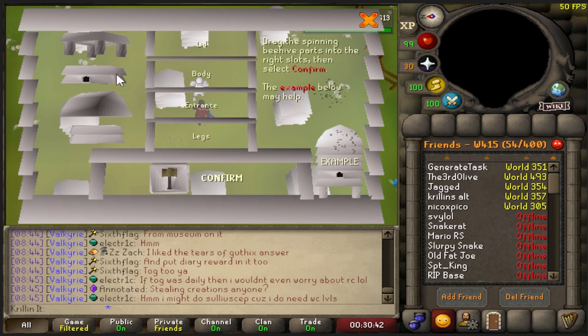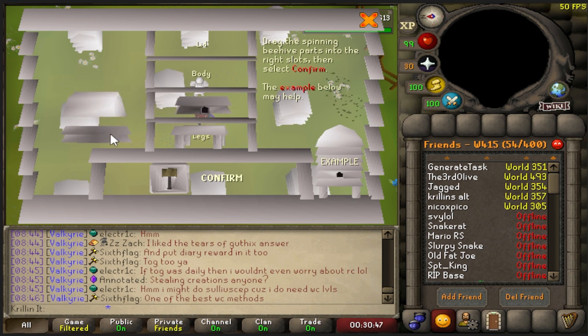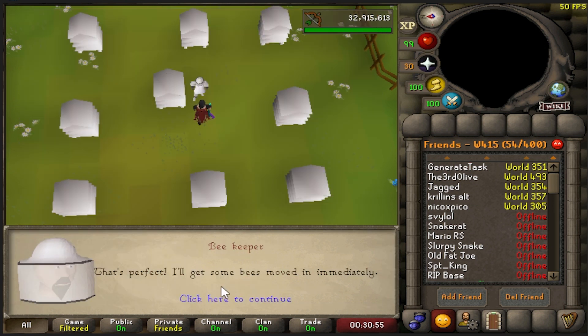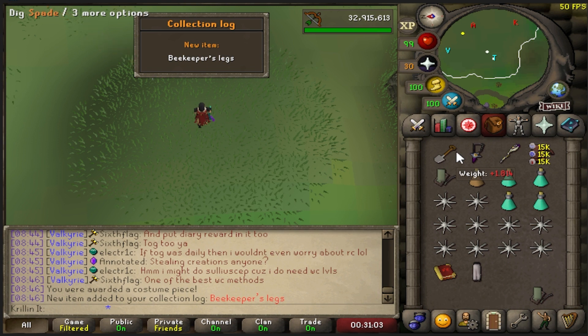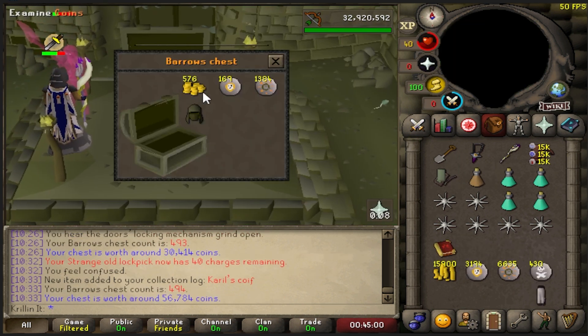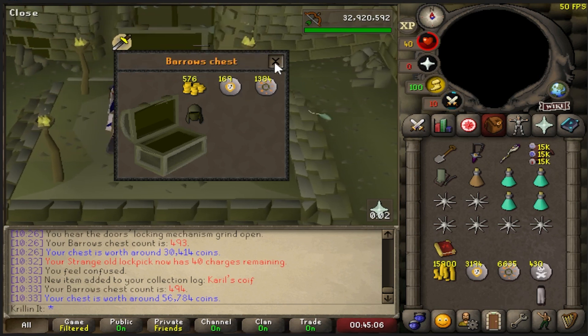The odds of this actually being a beekeeper piece are just not in my favor — I got too lucky recently, this has to be flax. Statistically. No way — we got the Beekeeper Legs! We just need the gloves and then we're done, and I'd never have to do a random event again until they add a new one. And we also got ourselves a new item — Karil's Coif! One of the worst items that Barrows can offer, but it's an item!